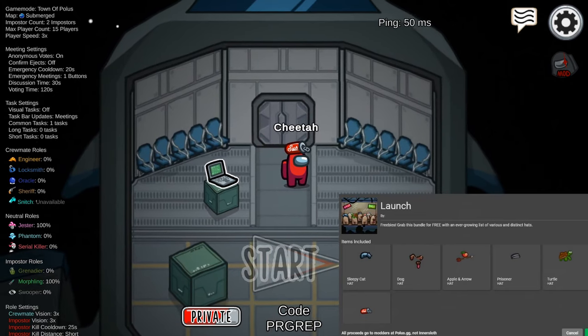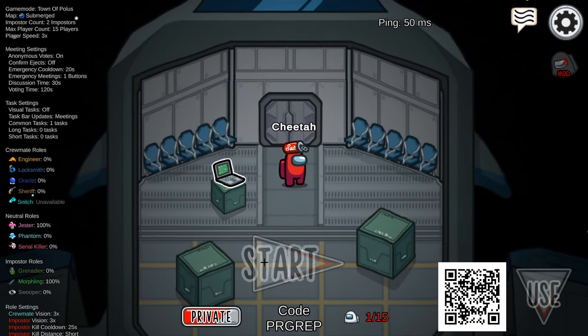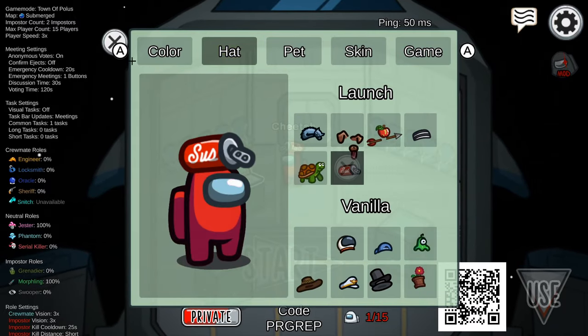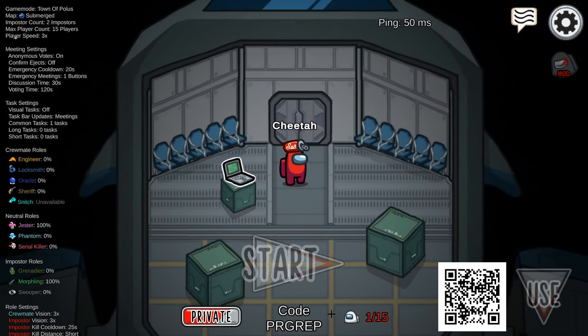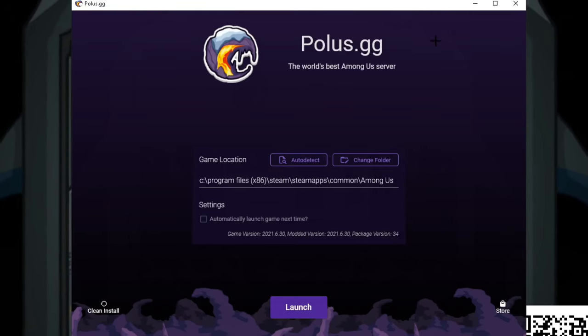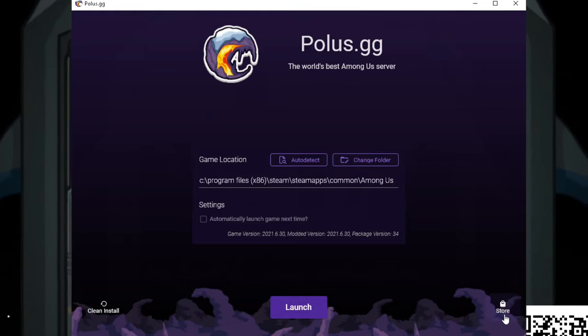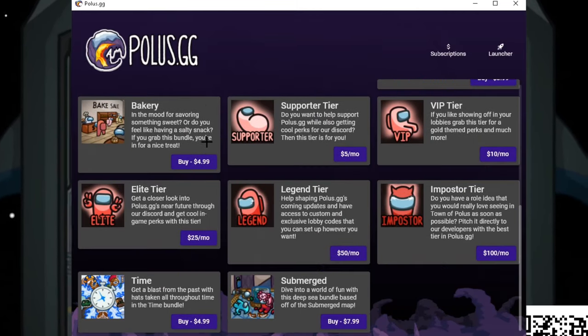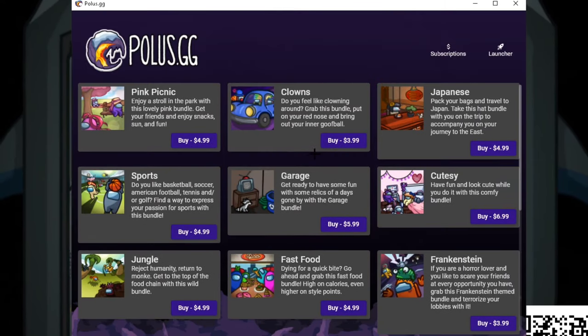That's going over all the hats you can get for free. Now let's see how to actually get these six for free, and also look at some options for buying other hats. First, open up the pulse.gg launcher and press the little button on the bottom right that says 'Store.' Press that and you get a bunch of options.